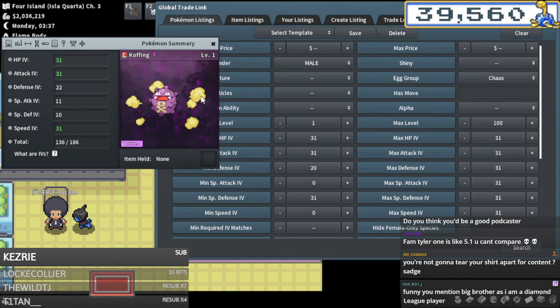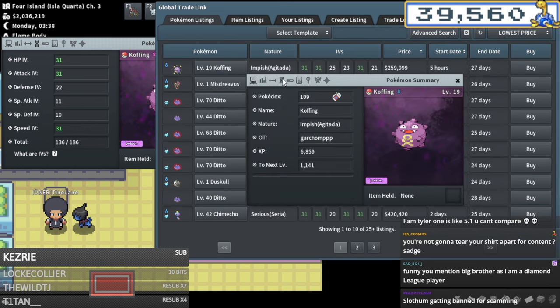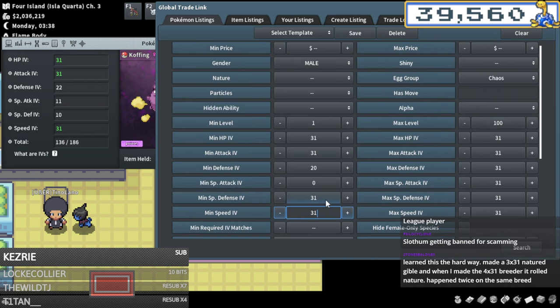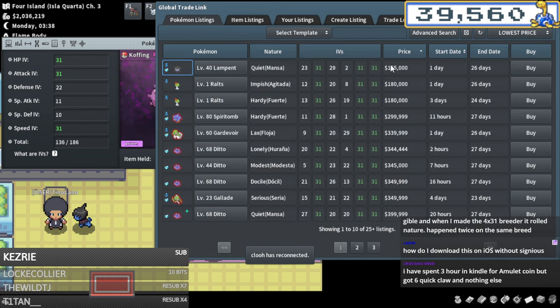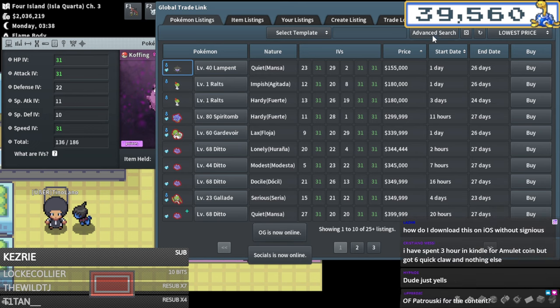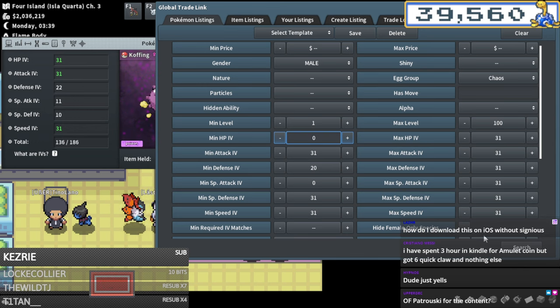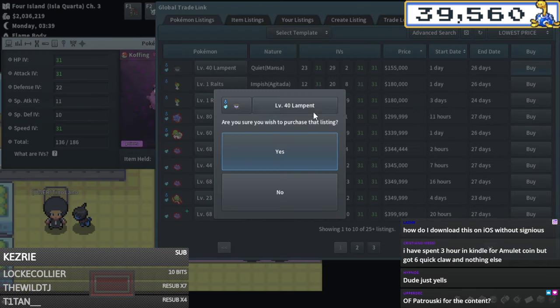Looking for the perfect pairing for this Koffing breed - 20 plus defense, we need 31 special defense, we can brace the speed. Looking for Chaos male - this is way more expensive than I wanted. It's so expensive. Let me check - if we transfer out 31 speed for HP it's way cheaper. Glad we did that - 155k might be our best option, not even close.